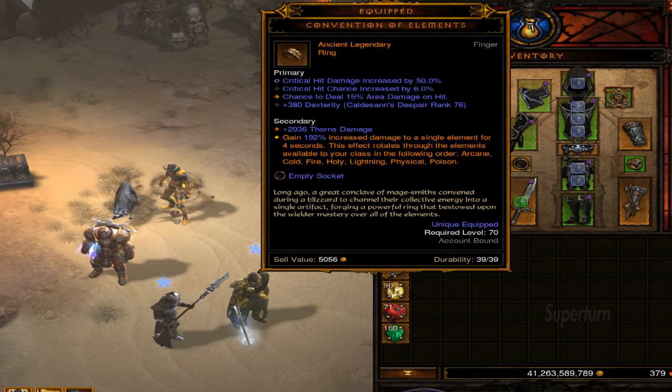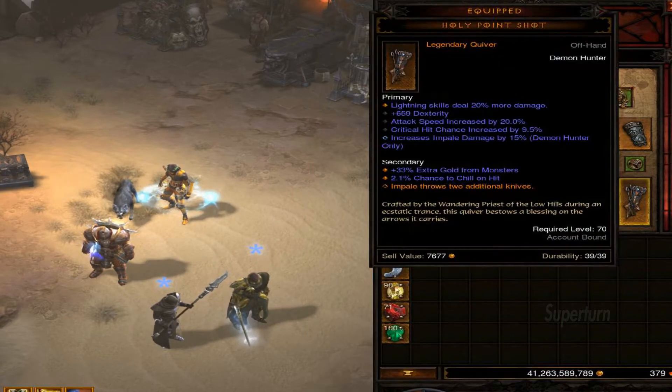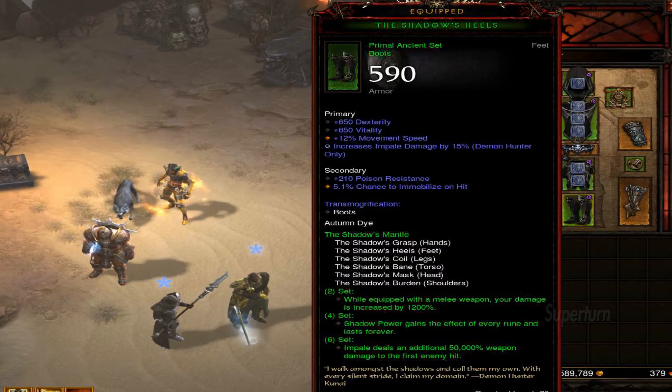As for the Elemental Damage on your gear, you can go either Cold or Lightning Damage. Lightning is preferred unless you're in Season.